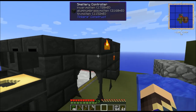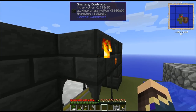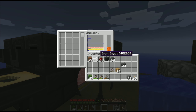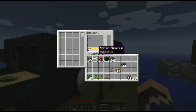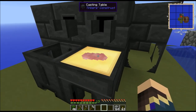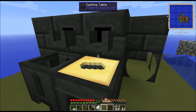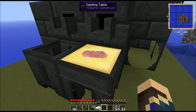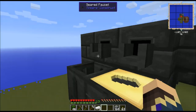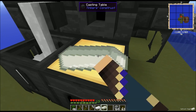Thanks to Wayla, you can mouse right over the smeltery controller and see exactly how many millibuckets of every molten metal you have in there. I'm going to get the aluminum down to the bottom and start pouring that out. I need three right now for what I'm doing. Then I'm going to put the invar back to the bottom and pour out a whole block and three ingots worth to get all twelve out of the smeltery.